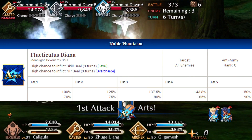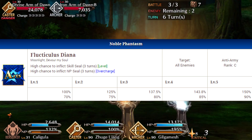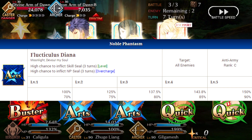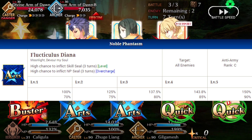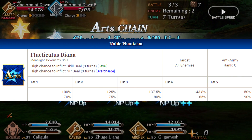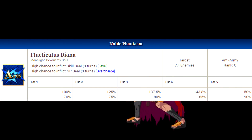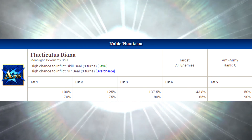His Noble Phantasm is an Arts card, which is a little unusual for a Berserker of his type. It is very situational — it will have a high chance to inflict Skill Seal for three turns, and a high chance to inflict Noble Phantasm Seal for three turns on overcharge. As you guys can see, it doesn't do any damage. It does target all enemies, which is nice, but it's very situational. You only really need to use this against characters that rely on skills, buffs, and Noble Phantasms — like the Nero Fest on Global where Nero would always buff her attack and defense. Use the Noble Phantasm, stop them from buffing themselves, and it makes the fight that much easier.